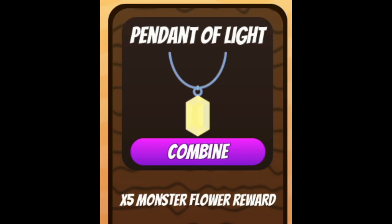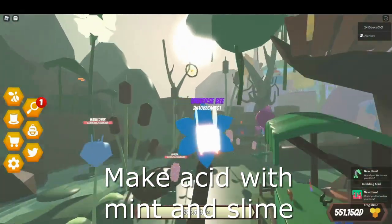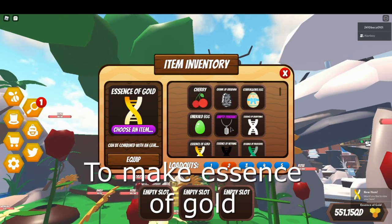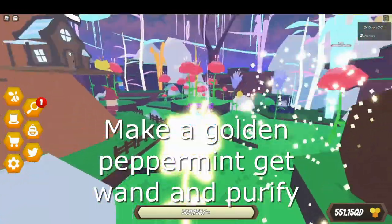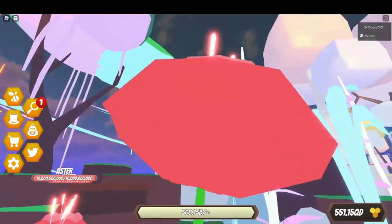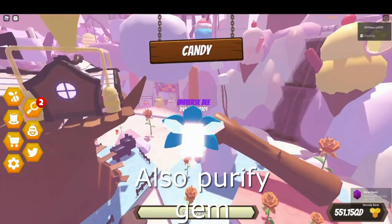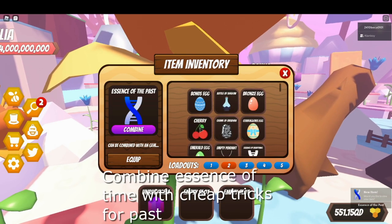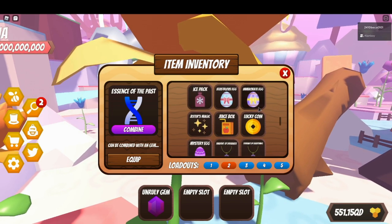So the next is pendant of light. Make acid with mint and slime - loads of acid - and get your two ingredients back. Get the coin, make essence of gold, make a golden peppermint, then get a broken wand and purify. Also purify the gem. Make essence of time with magic and hourglass. You need cheap tricks again to make essence of the past.